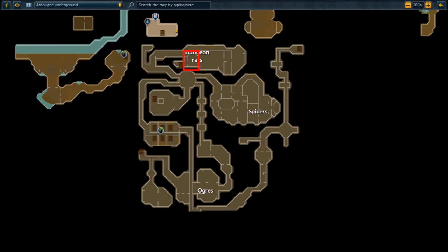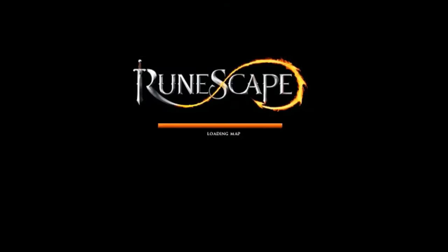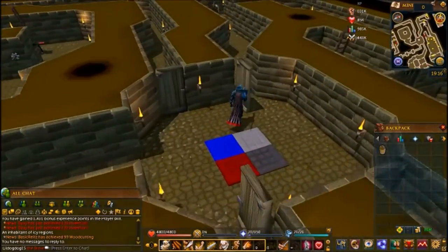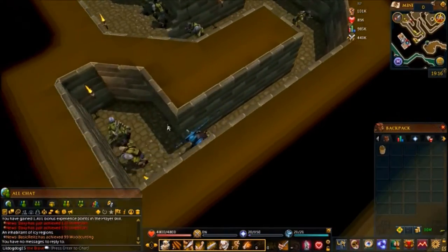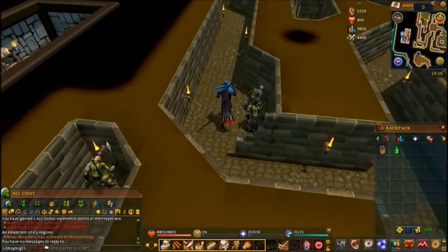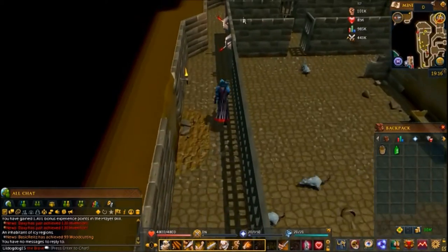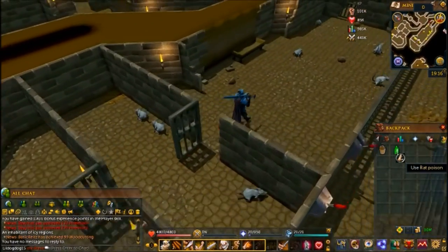Now we're going to go through the northwest door in the original dungeon. It doesn't matter what order you get these cogs — you just have to put them on the right spindle. For this one, make sure you pick up the rat poison in the corridor. Once you get there, push both levers up — that'll open the door. Go in and then use the rat poison on the trough.